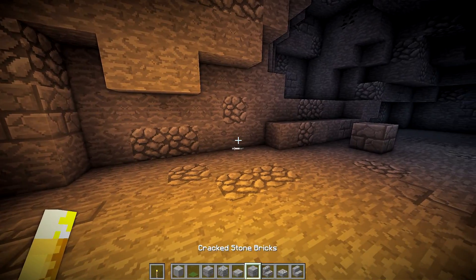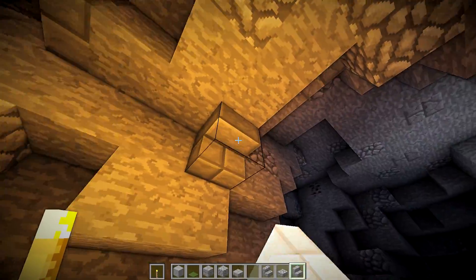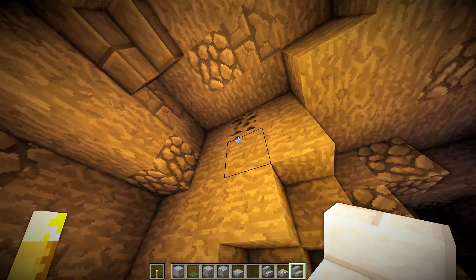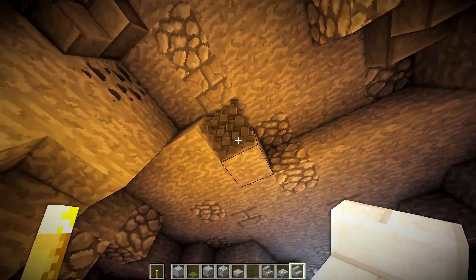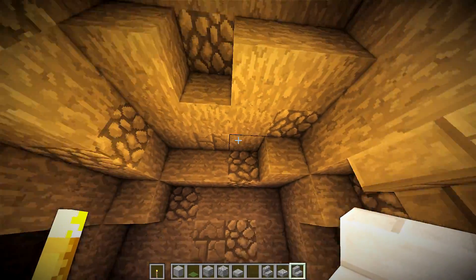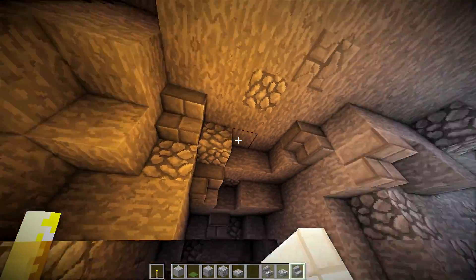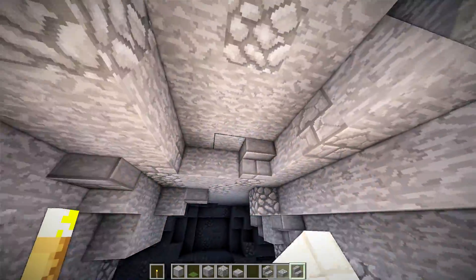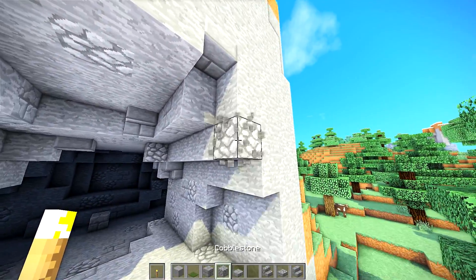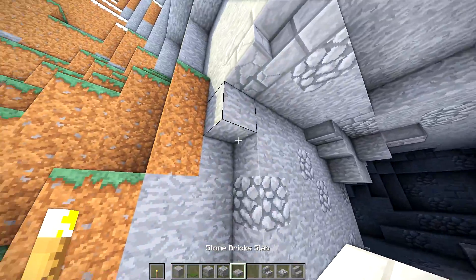Now that we have that done, we don't have normal stone bricks anywhere — that's fine. Now, essentially, all we're going to do is add a bunch of texture, and I don't even know how to begin to describe this. Put stairs where you'd think they would go. I'm adding stairs — on the ceiling they would look good. I wouldn't put them anywhere else, really. It really is all personal preference, so if you think something looks bad, definitely don't do it.